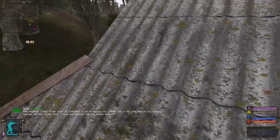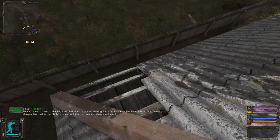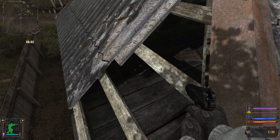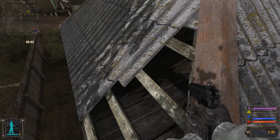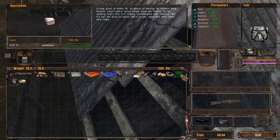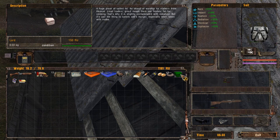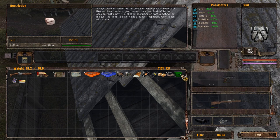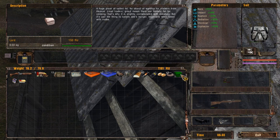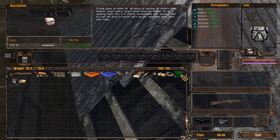Let's go jump here. This definitely looks different — this is a crate. What did I just pick up? A huge piece of salted fat — an object of worship for stalkers from Ukraine. Local traders use fleshish fat for cooking. That's why it's slightly contaminated with radiation, but it's just the thing to satisfy one's hunger, especially when taken with vodka.